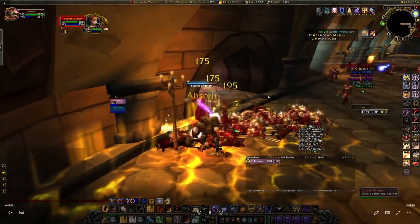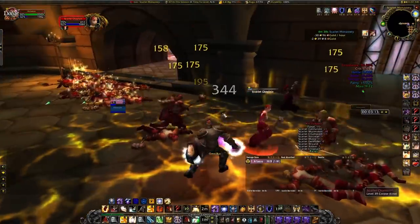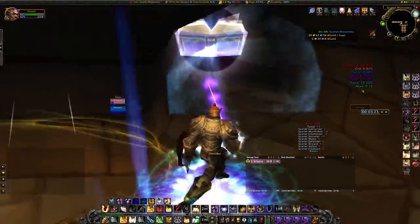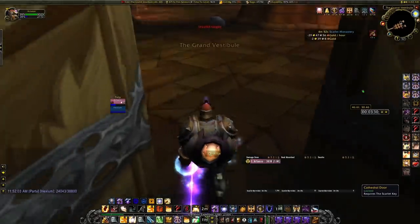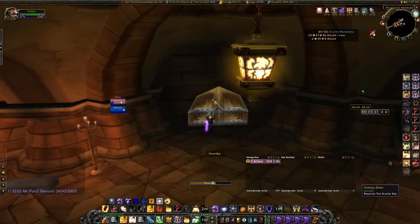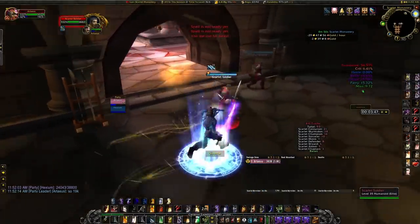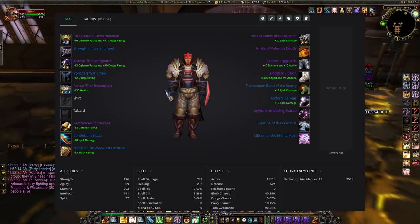I had ZHC running during this farm, and with procs from Wrath of Cenarius, wings popped, and ZHC, I probably had around 700 spell power total. The talents really help boost our experience — we'll cover those shortly. So that's gear set one: Demon Forge Breastplate and Skull Flame Shield, churning through mobs. The shield and chest will heal you plenty as you kill. You can always repair outside in Western Plaguelands at the Horde camp. We got 19,000 experience from the first run — 50% of a level rested for the cathedral.